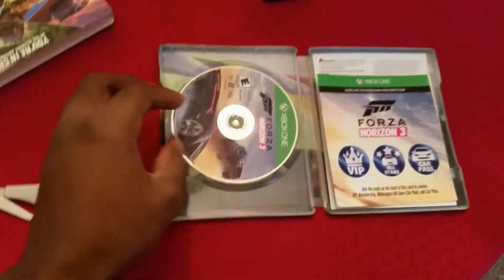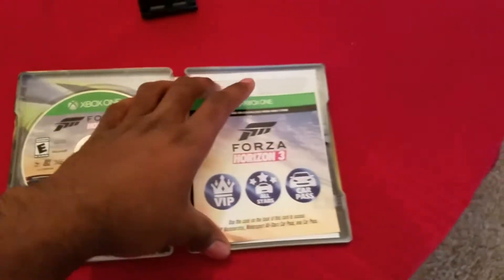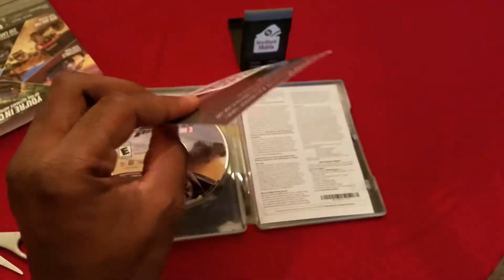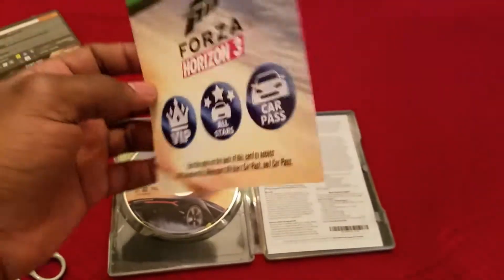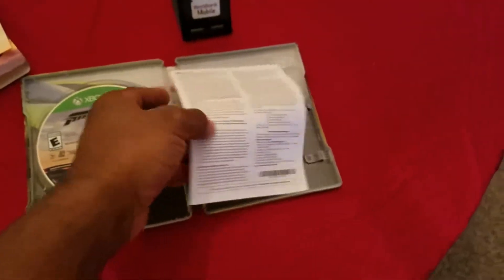Trust the scissors and we are back — got that plastic off. It's still pretty shiny. There you go, you can check out that disc. Forza Horizon VIP pass — yes, that is the code on the back. All-Star Car Pass as well. So that's that.